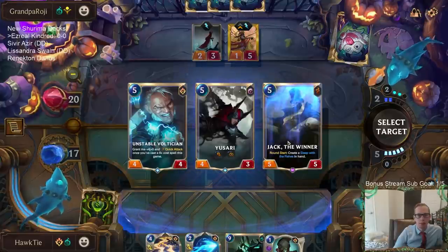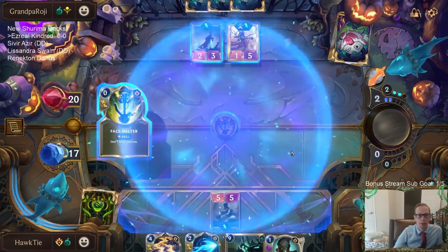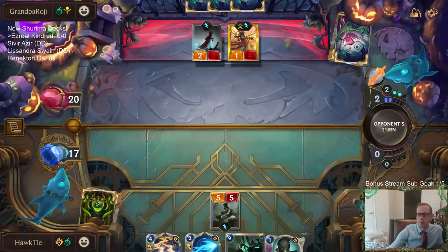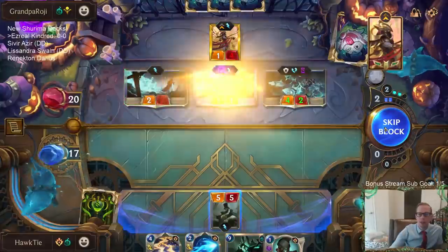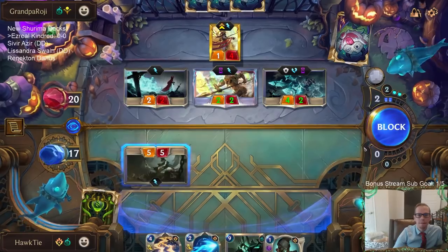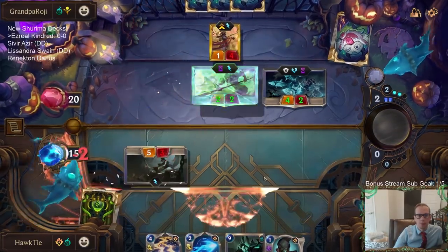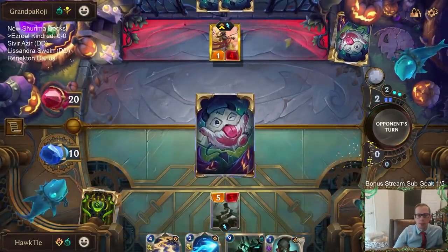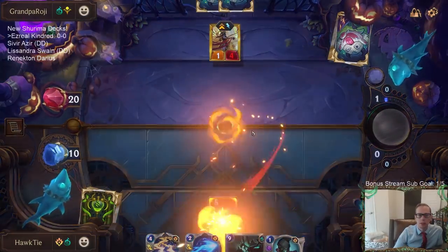I guess we just take the five-five. We can kill them on turn nine if we can survive until turn nine. We'll be able to kill them. I'd definitely like something to discard stuff. Oh no — Blackspear? That card's great.